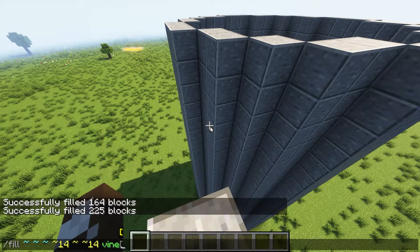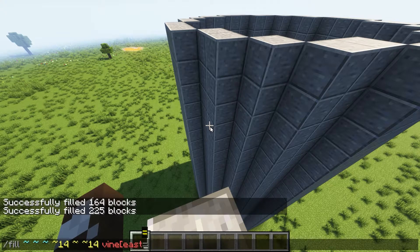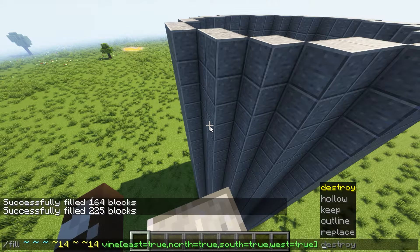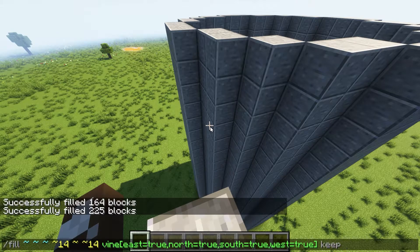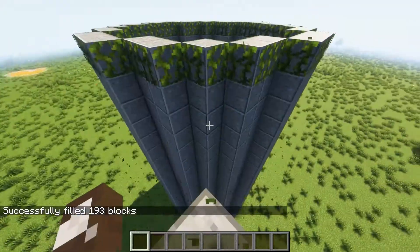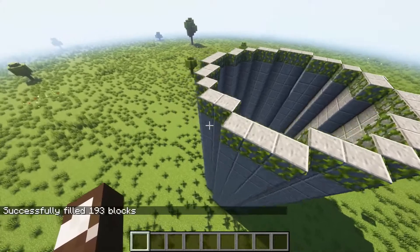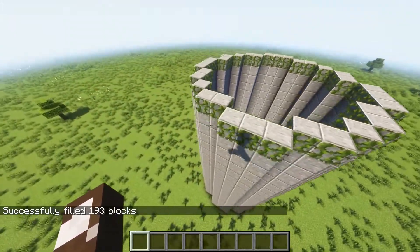This time we're going to fill it with vines, so we're going to set east equals true, north equals true, south equals true, west equals true. And then we want to press keep as well to get it to keep and not destroy any blocks. Once that's done, you can see we've got on both the outer and inner perimeter we're going to have vines.